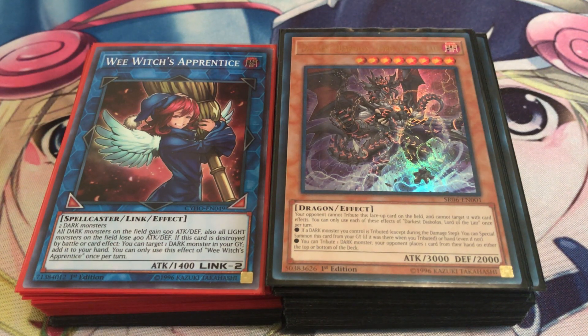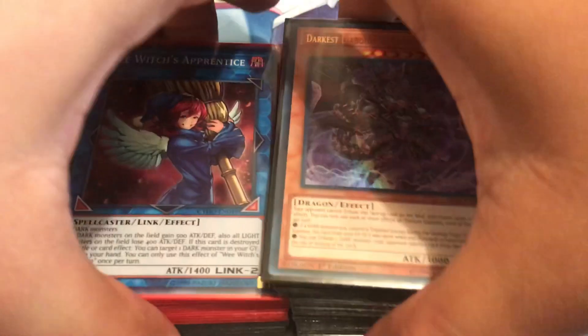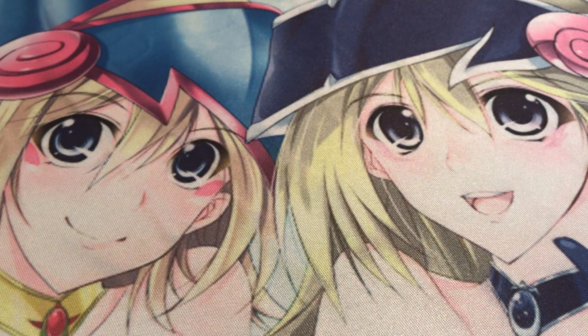Hey guys, back again, and today I'm presenting you the Fang of Critias variant of Lair of Darkness once again. I found some new spicy tech cards along with the new Wee Witch's Apprentice. Unfortunately, all I have is one copy of it — I'm waiting for three more to come in the mail — so I decided to fill in some slots in my extra deck just until I get the rest in. I'm kind of against proxying cards, so sorry about that. Let's get to it and I'll show you all the new cards I decided to add in to make the deck run a little bit smoother and more consistent.